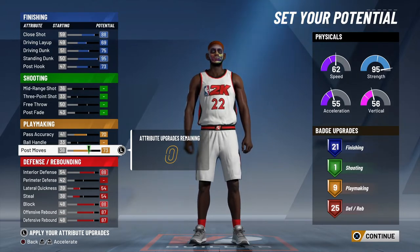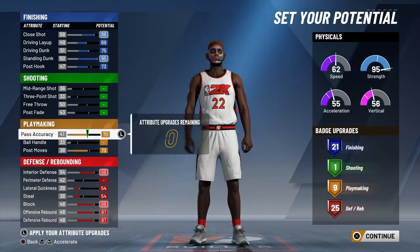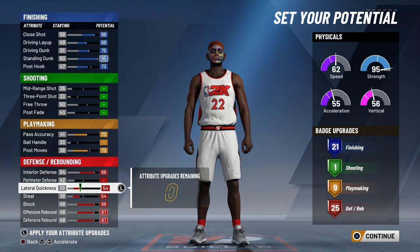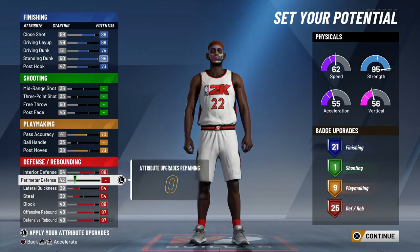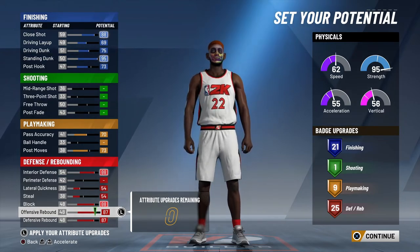You get the advantage on a lot of people. So make sure y'all have playmaking pass accuracy 70, post moves 73, man. Don't put nothing on shooting — you don't need no shooting. And another thing is, if you're a good shooter, you can shoot with this build too. It only goes up to a three-pointer but you're not going to want to shoot threes on this build. Mid-range shot, I guess you can hit a couple shots here and there. But now for your defensive rebounding chart — make sure you have your interior defense 88, lateral quickness 54 — all of that good stuff, man. Just copy down everything. So that will leave you with 21 finishing, 1 shooting, 9 playmaking, 25 defensive rebounding, man. Very crazy.